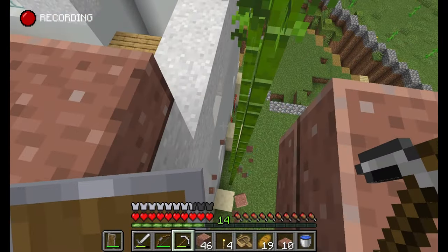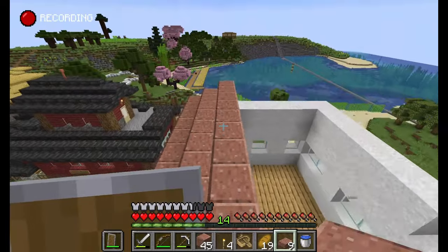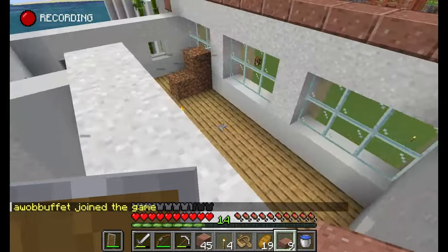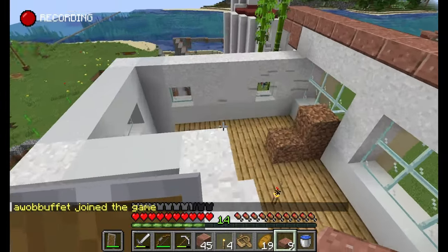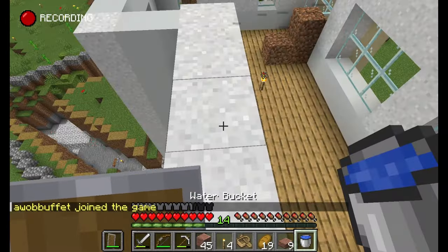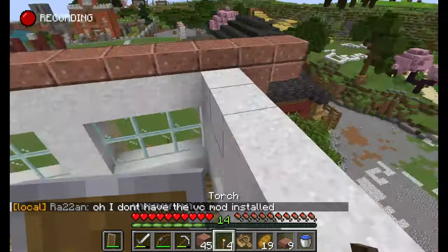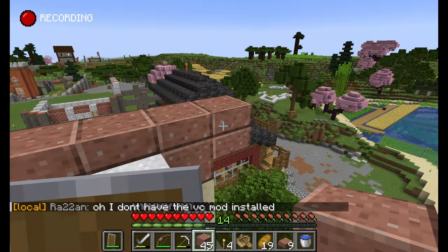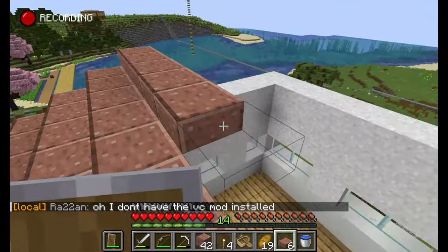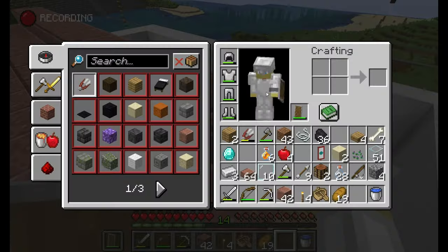That being said, if Mojang were to actually biome lock enchantments, I think it should be under one condition, and that's that transporting villagers is made substantially easier and less tedious. Perhaps this could be done with camels so that when you're riding on a camel you can put a villager on the back seat, or using trains that I talked about in the exploration video you could transport a bunch of villagers at once in one train car. Even if enchantments aren't biome locked, I think this would just be a nice change, especially if you want to get all of those villager professions from across the world into one area.